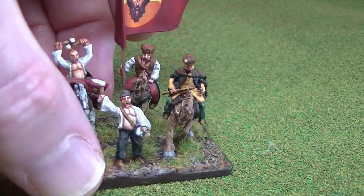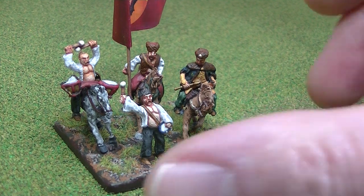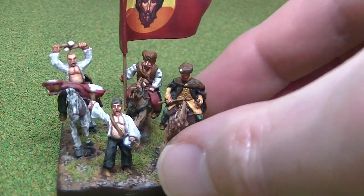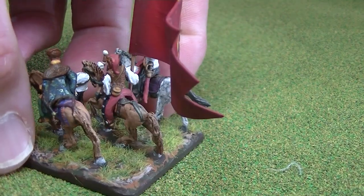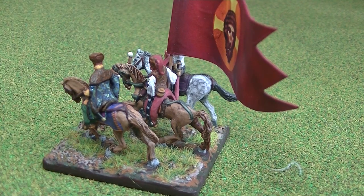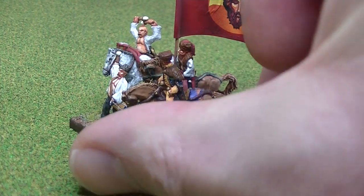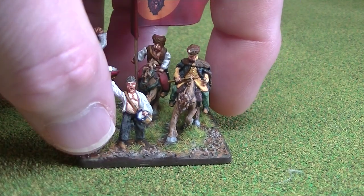This is the second Hetman figure, on a similar sized base. Quite a nice standard on that one as well. With this one I tried to give him a kind of brocaded coat, to try to make it look a little bit like satin with a design in it — so he's dressed a little bit more grandly than some of the other figures.